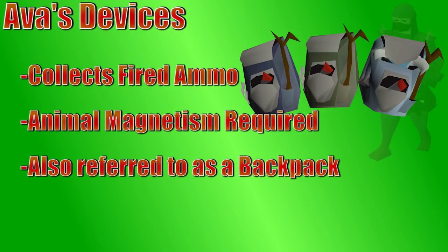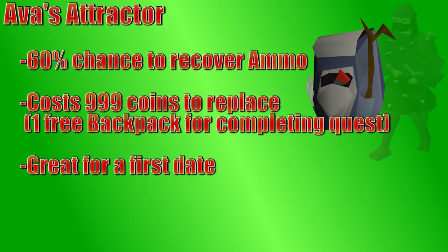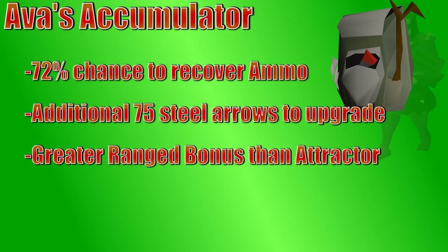If you're under 50 range, you can get the Ava's Attractor from Ava for only 999 coins, but that's only if you lose the first one she gives you when you complete the quest. If you're 50-plus range, she's instead going to give you an Accumulator, but if you need to upgrade your backpack to the Accumulator, it only requires 75 steel arrows — unless you don't have a backpack in the first place, in which case you still need the 999 coins for the Attractor and 75 steel arrows to make it an Accumulator. The Accumulator not only has a higher range bonus, but it also gives a better chance to pick up ammo for you, leaving less of it on the ground.